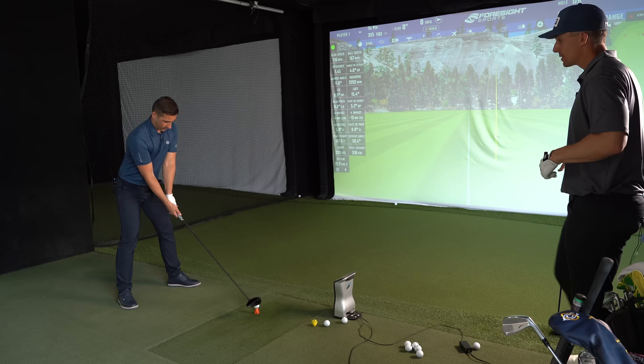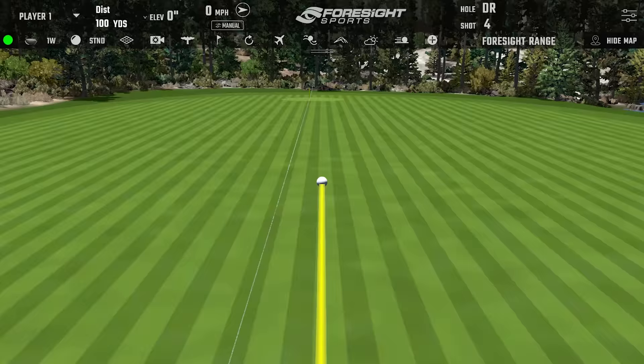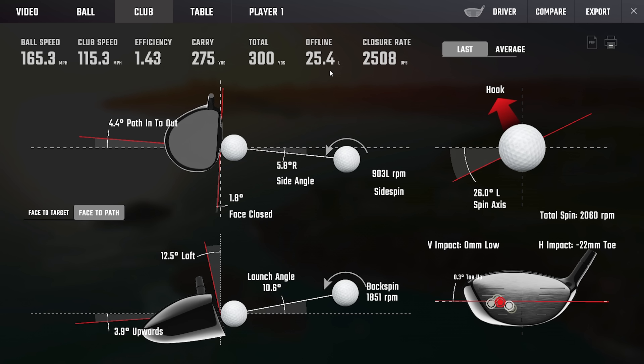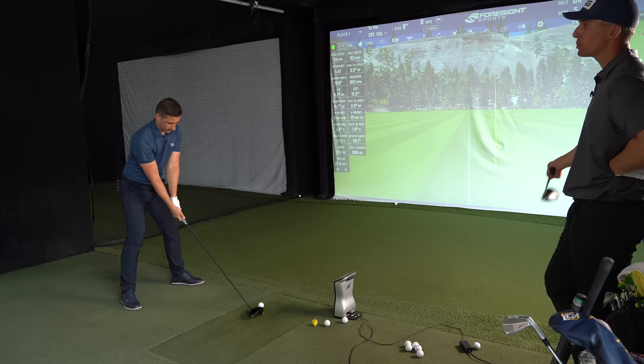We're working on pressure spike, pressure spike, land, rotate. The second you hit that landing — there wasn't enough of a landing push, there was a touch and rotate, not a push. Press into the ground and really use that to get the club moving. There's still a bit of wrist set, then move.